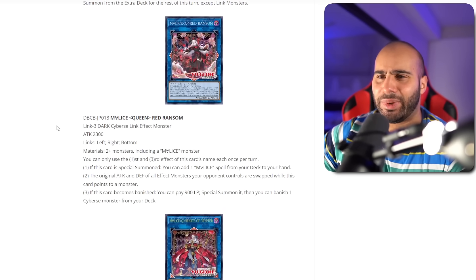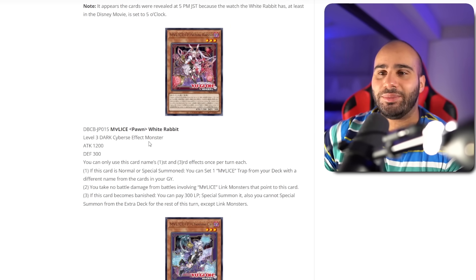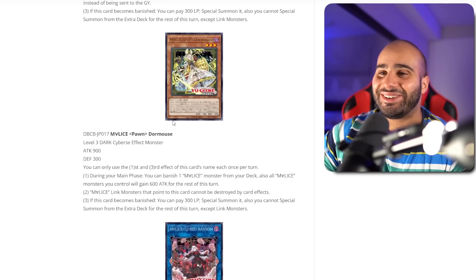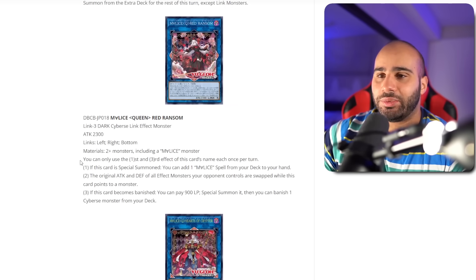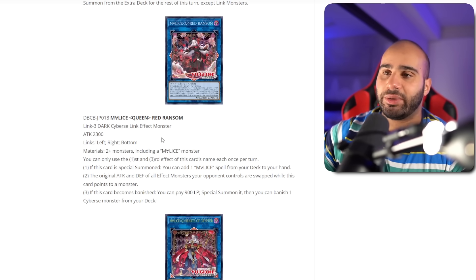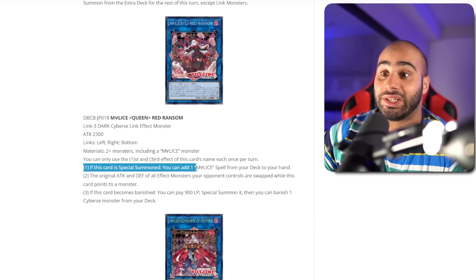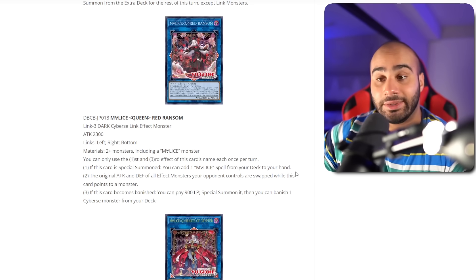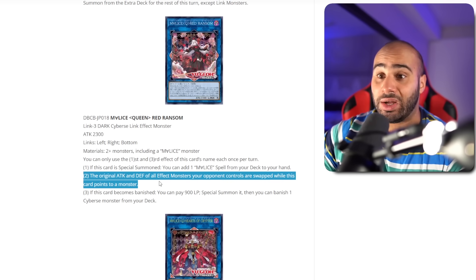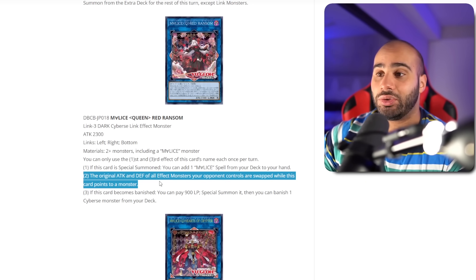Now we've got Malice Queen Red Ransom — Link 3, Dark Cybers. I love how this archetype randomly has synergy with Bistuels because you can Bistuel yourself and get advantage off of it. This card is a Link 3 — you just need one Malice monster at the very least, and the other two monsters can be anything. So you can go Splash Mage, revive something, link off into this. If this card is special summoned from anywhere — it doesn't have to be Link Summoned — you can add a Malice spell from your deck to your hand. The original attack and defense of all effect monsters your opponent controls are swapped while this card points to a monster.